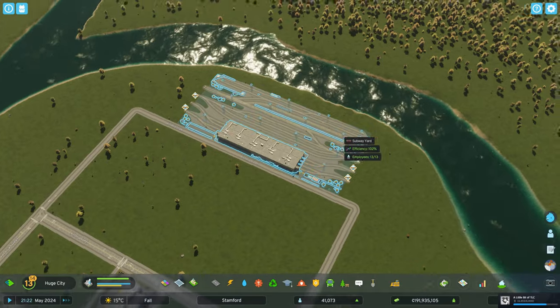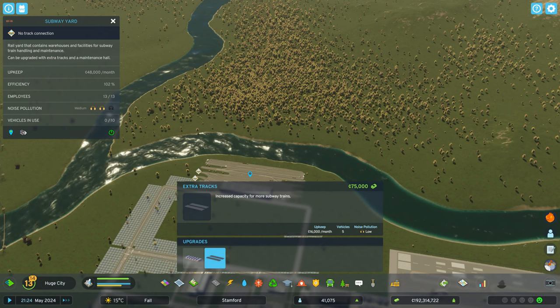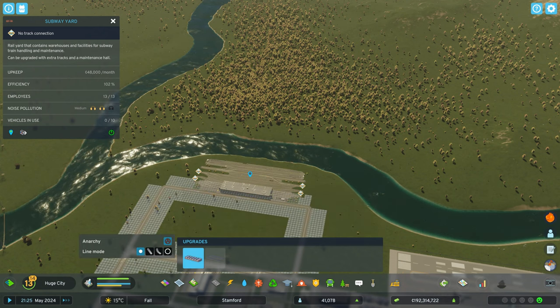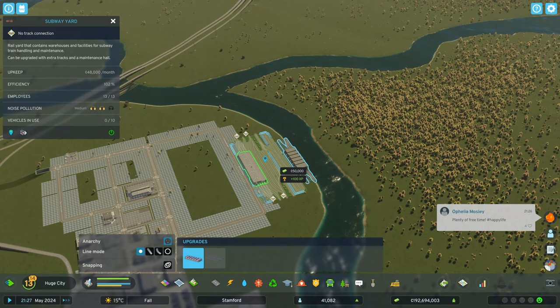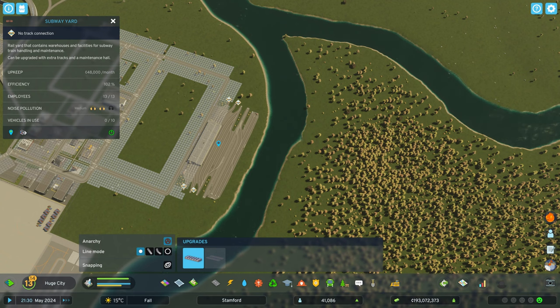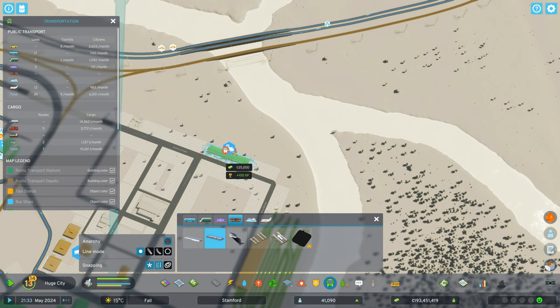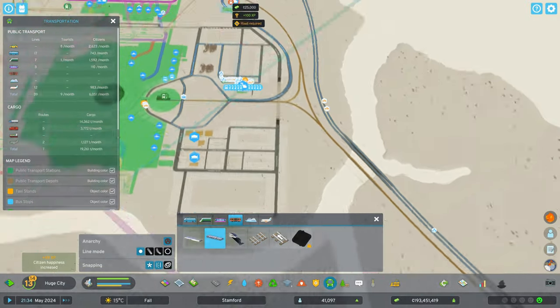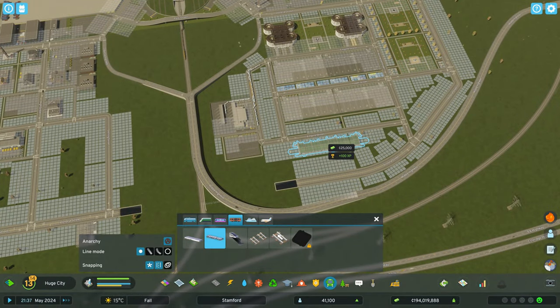There's going to be a lot of traffic here, so our third transportation upgrade — after taxis — is a subway system for the city. This is a massive upgrade. Disclaimer: make sure you have a lot of money saved up, because it's not the subway depot cost that's the issue — it's the upkeep, which is extremely expensive. Now that we have the subway depot, we need to create subway lines.